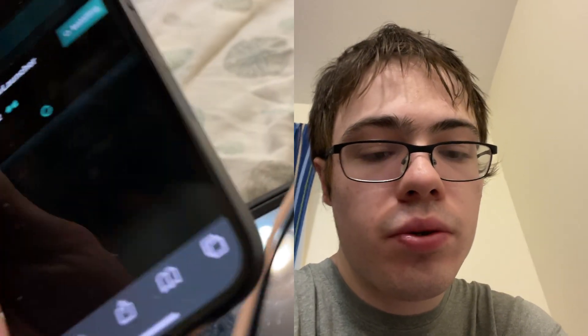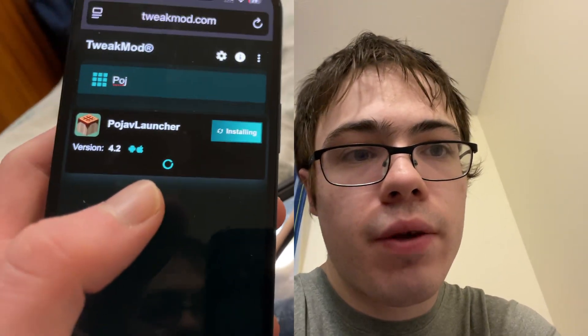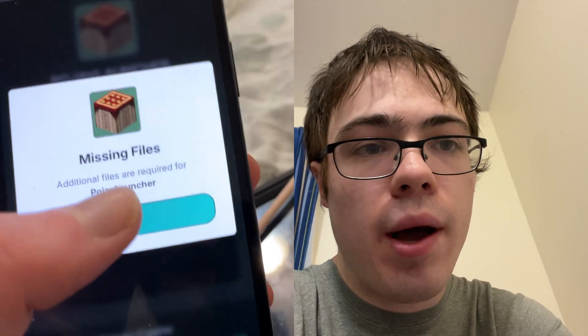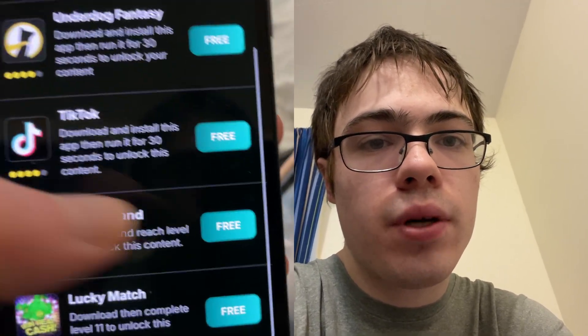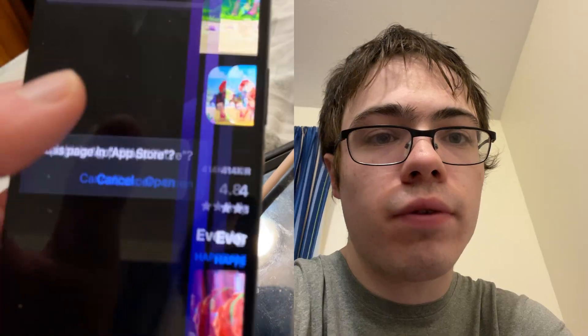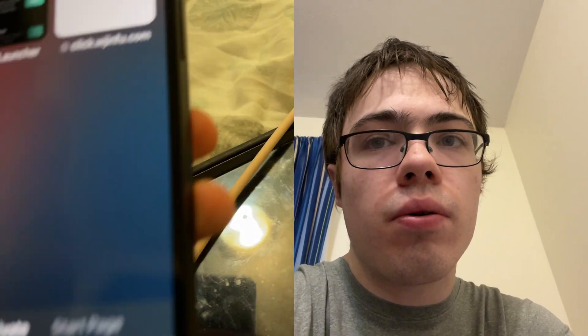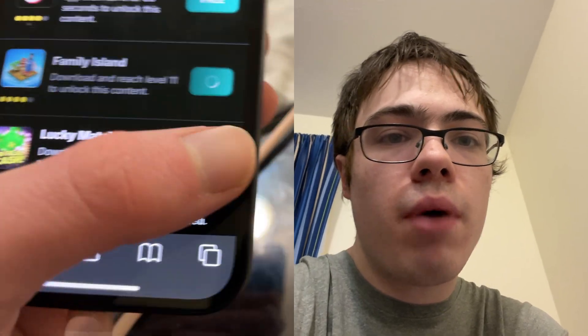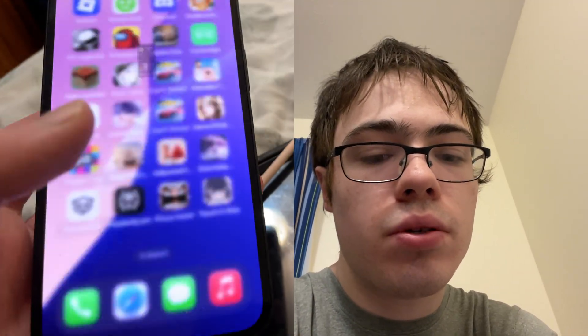Basically what you have to do is download two of these apps. They're all free and they're from the official app store. As you can see, there are different ones like Family Island, which says reach level 11. There's also TikTok, Lucky Match — you have to reach level 11. Just make sure you download two of the apps and then you're done.